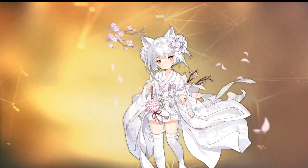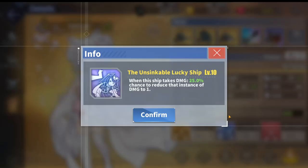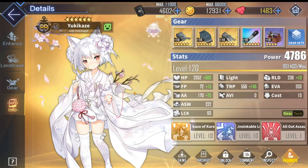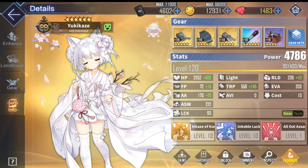Yukikaze is a torpedo-focused destroyer with emphasis on her survivability. Her two skills dramatically improve the survival of herself as well as her fleet. Her signature blue skill, the Unsinkable Lucky Ship, has a massive 25% proc rate whenever she takes damage, reducing that damage to literally 1. Combined with her 200+ evasion, she is one of the best tanks in the game due to her impressive survivability.